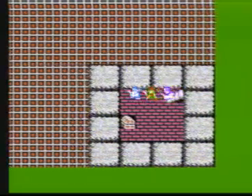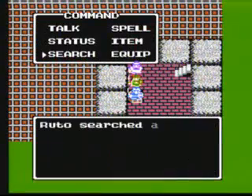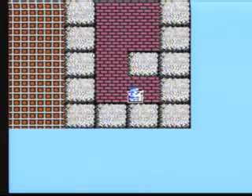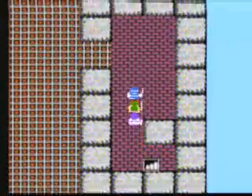And more dead-end passages here. Heading over here, we got a downward staircase, which takes us to — ooh, a chest. Inside here, a metal club. Alright. Heading back up here.